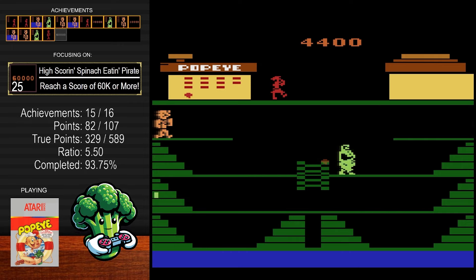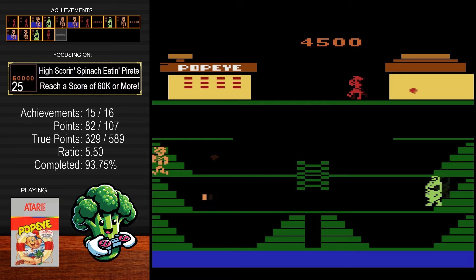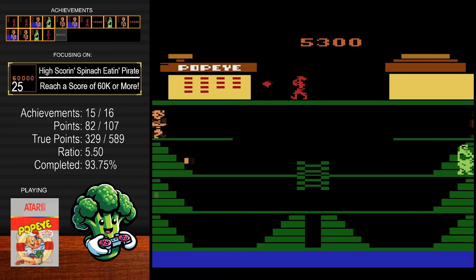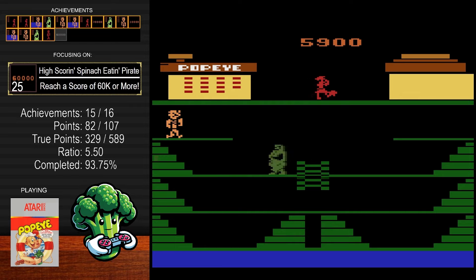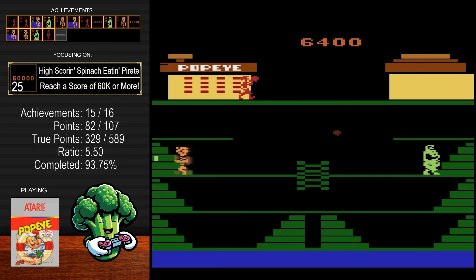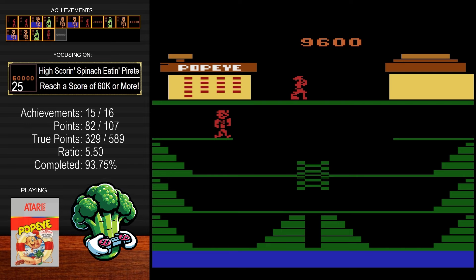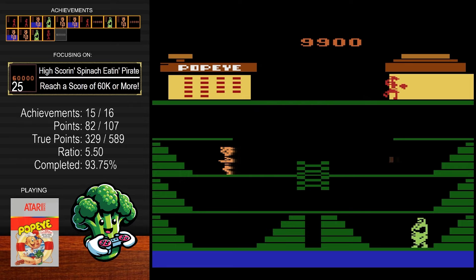On the first board you're just going to try to grab the hearts. Every time you grab a heart, a dot comes from one side of the screen — that dot represents a bottle being thrown at you by the Sea Hag, who is apparently off the side of the screen. In other games she usually throws skulls from the top, but in this version she throws a bottle every time you grab a heart. Bluto can also throw bottles at you — up to three at a time.